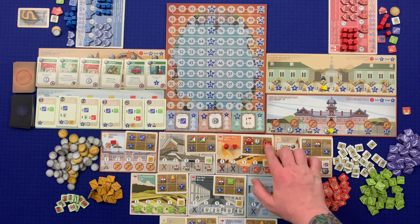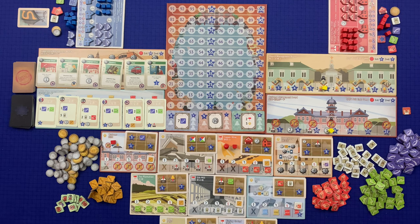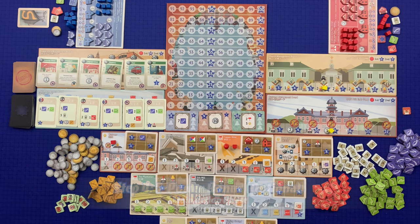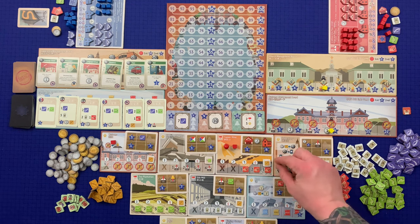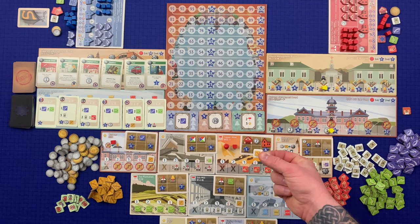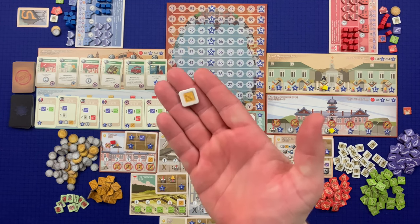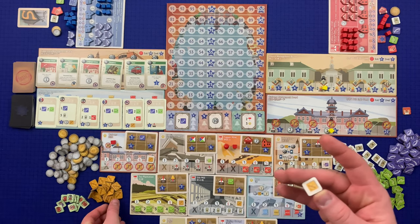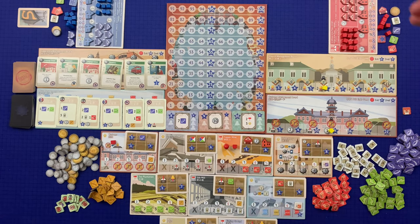The next step is the five power bonus — this is an optional step that requires the player to have five power in the area. The first player to perform a five power action in that area gains the bonus token that was placed there during setup. The player takes the token, places it in front of themselves, resolves it — in this case gaining one import — and then places it face down for the remainder of the game.